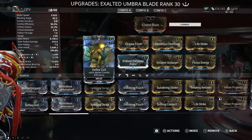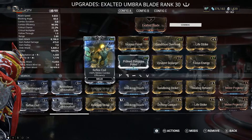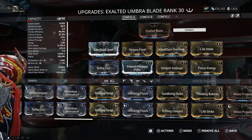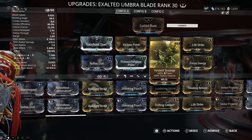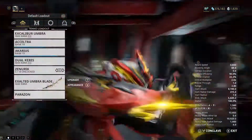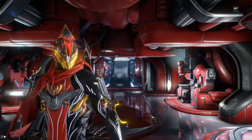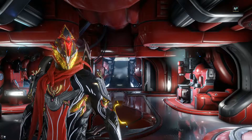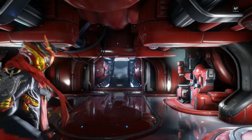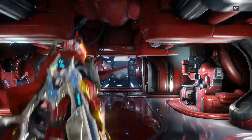Reflex Coil gives plus 60% melee combo efficiency, and that's different now — it used to be channeling efficiency. I also have Focus Energy, which is now combo efficiency as well. So all the mods that were channeling-related are now dealing with combo efficiency. They removed channeling from the game, but I know it's only temporary — they've talked about adding it back as a Devil May Cry-style devil trigger. I'm curious whether those mods will switch back to channeling or stay as combo efficiency with a brand new mod set introduced.